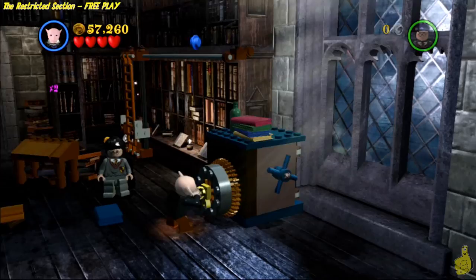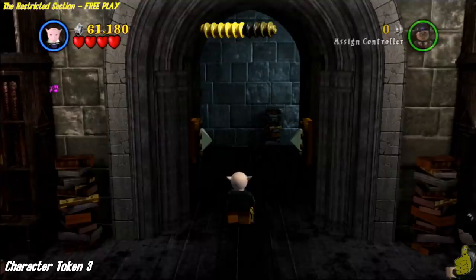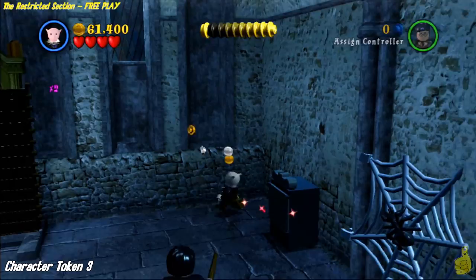We use Wingardium Leviosa to finish the lock and spin to win to open it. But before advancing, switch to Grip Hook again — there is another safe over here. This one isn't as rewarding as the last but it gives you a handful of studs, and for us it actually kicks us over 60k and gives us that True Wizard!